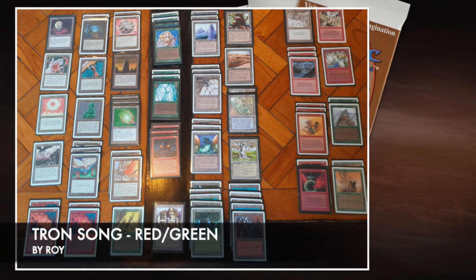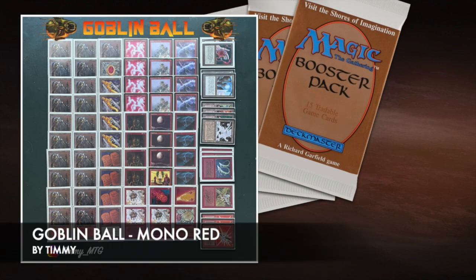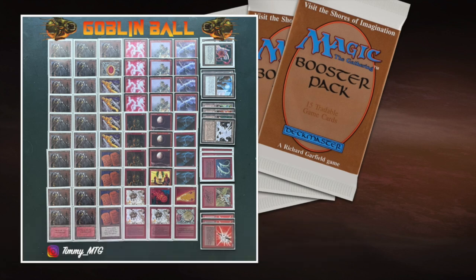Talking about that, let's take a look at my deck, Goblin Ball. Goblin Ball is quite a simple deck — it's mono-red. I wanted to play with four Goblin Kings and go Goblins.